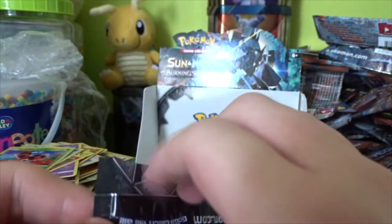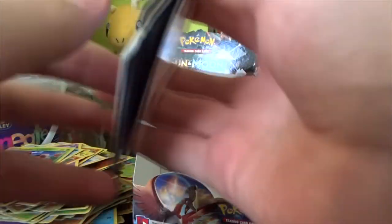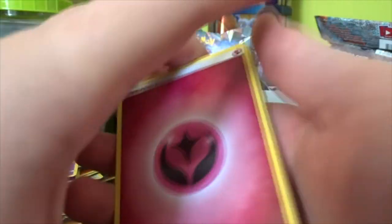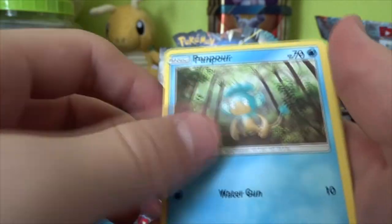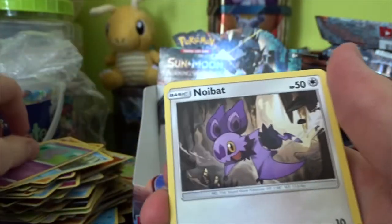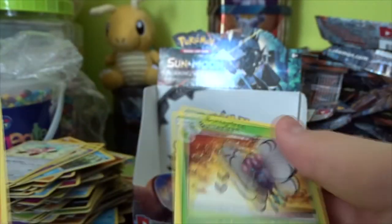Last pack of my first ever booster box — we have a Necrozma pack. I imagine my bulk will probably go in this box because I've got way too much of it. We could still get one more hit from this. Let's do the last pack slowly. Fairy Energy, Seedra, Lunatone, Gliscor, Pansear, Pansage, Espurr, Stufful, Reverse Solrock, and a Butterfree Regular Rare.